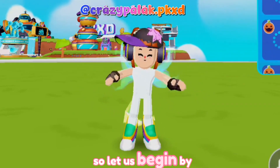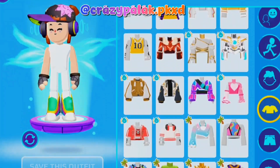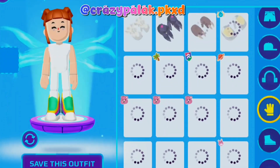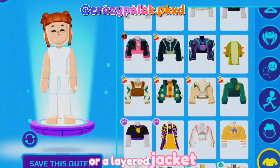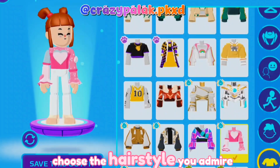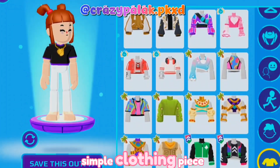So let us begin by removing all clothing pieces. Now we will begin by choosing a simple t-shirt or a layered jacket. It truly and fully depends on your style. Choose the hairstyle you admire the most. I'll choose the yellow Easter jacket, but you can choose any simple clothing piece.